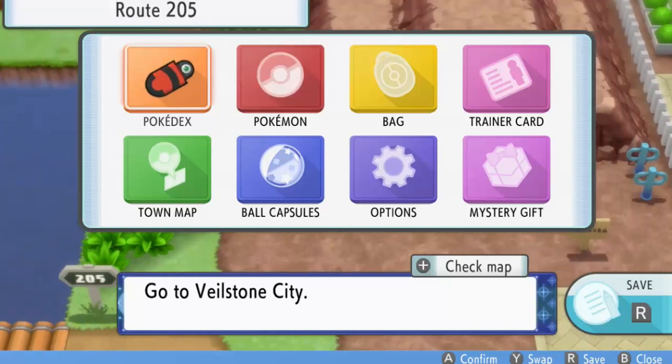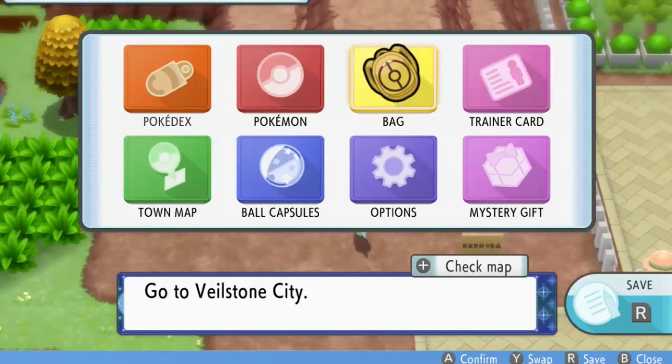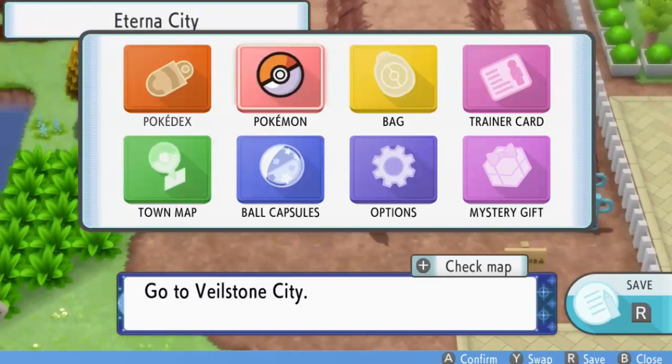There we go — we got two menus at the same time. Now exit the menus until you see that the background is not blurry like when you normally open the menu, and then you can move. Go find a wild battle.